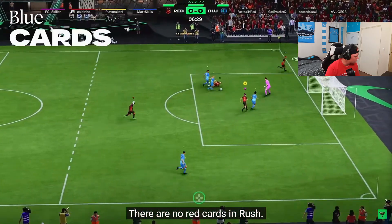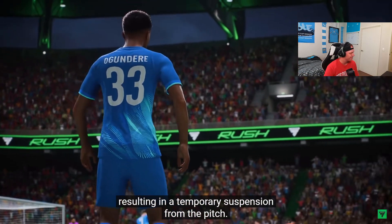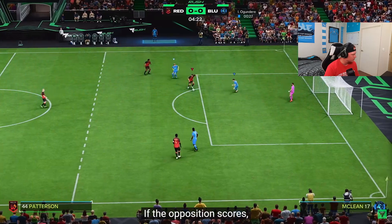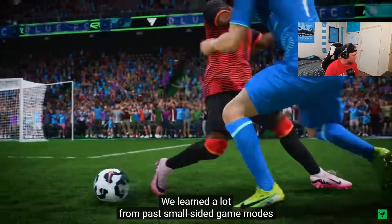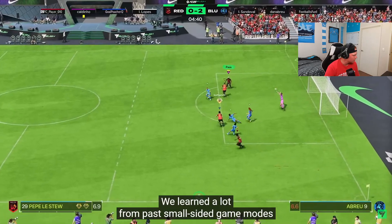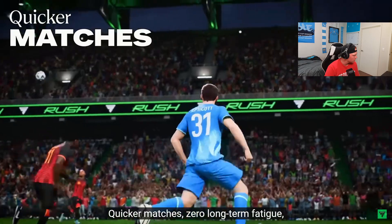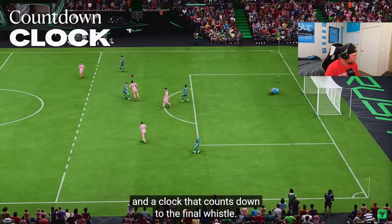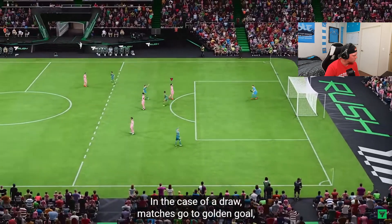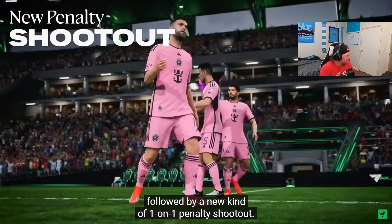There are no red cards in Rush. When a serious foul happens, blue cards are issued resulting in a temporary suspension from the pitch. If the opposition scores while a player is suspended, the offending player will return to the pitch faster. EA learned a lot from past small-sided game modes, which helped shape the design and feel of Rush — quicker matches, zero long-term fatigue, and a clock that counts down to the final whistle. In the case of a draw, matches go to golden goal followed by a new kind of one-on-one penalty shootout.